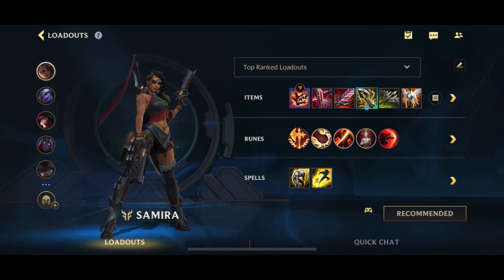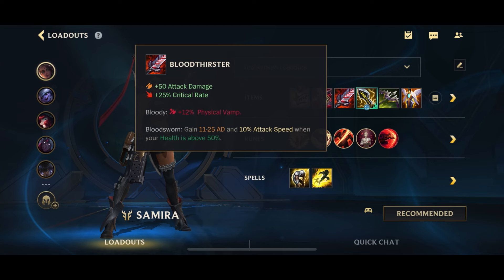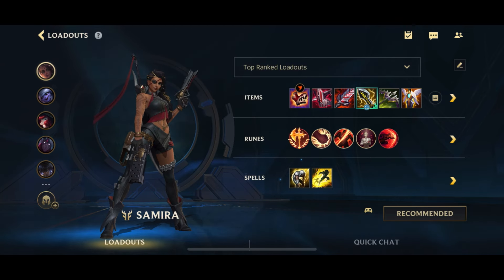With that said, let's get into it. First up, we're going to talk about the items. With Samira's items, you do have a couple of options. One option is to go for Collector - normally you'd sub the Bloodthirster for the Collector. Personally, I'm not a big fan of Collector on Samira because I think Bloodthirster is just so much better, or Shield Bow. Collector is a good item, but I think other items are better.